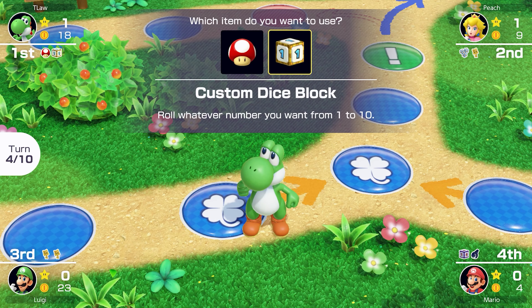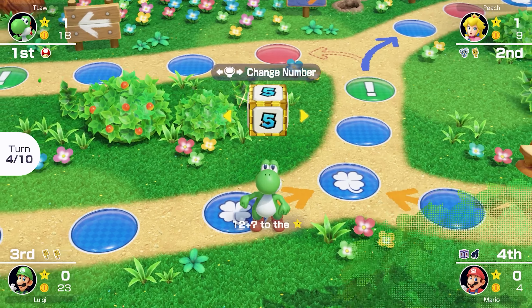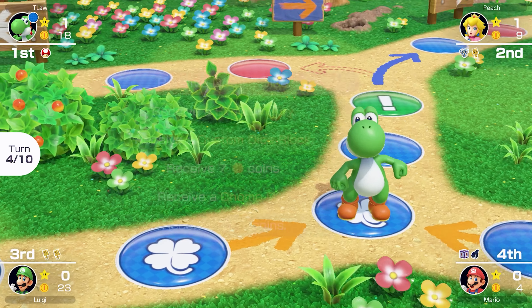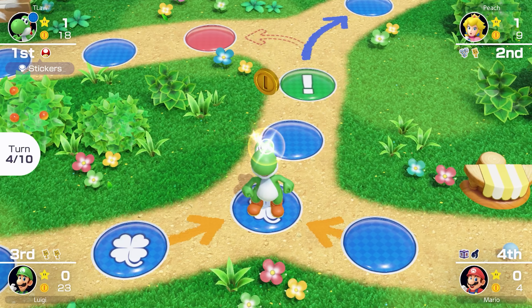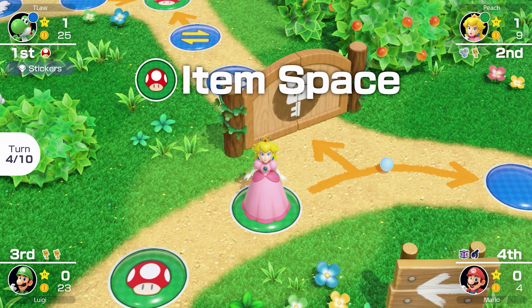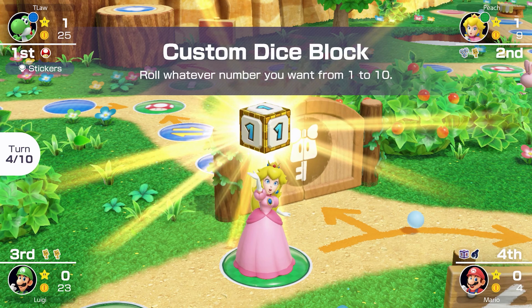This play might seem a little bit whack, but I'm going to use my custom dice and roll a one. I know, I know — it seems like a waste, but hopefully next turn we can use our mushroom to get to the star. Hopefully we also get some coins here. I'll take seven coins — that's pretty good. Peach is a little bit of a threat if she uses her triple dice next turn, because she could also get to the star. Luckily she goes around the circle again and gets a custom dice.